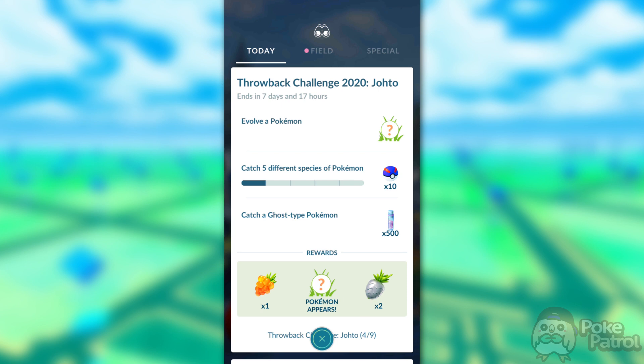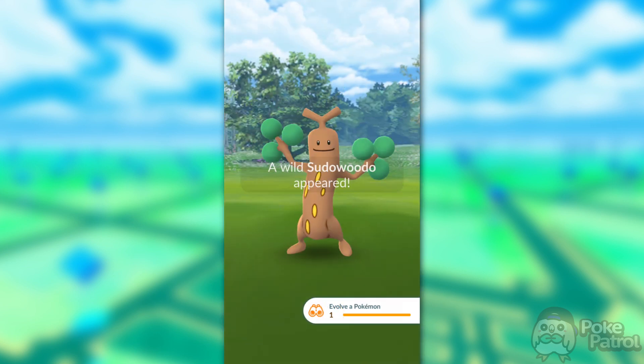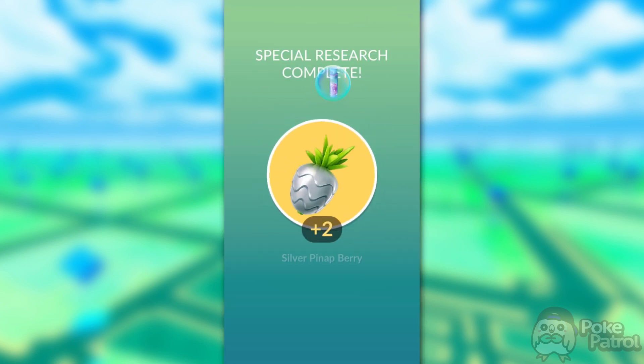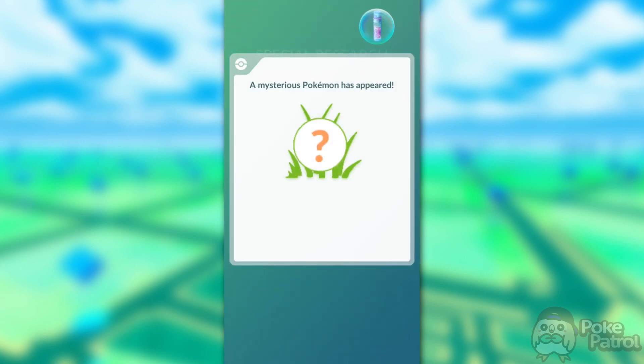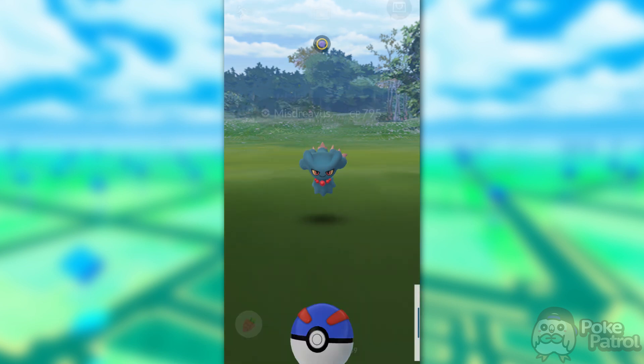For catching five different species of Pokemon, it's literally just catching five different species. For catching a Ghost-type Pokemon, there are plenty of Misdreavus spawning, so you shouldn't have too many problems. Once you finish these tasks, you'll be rewarded with 10 Great Balls, 500 Stardust, and an encounter with a Sudowoodo, which can be shiny. The final rewards for this step are one Golden Raspberry, two Silver Pineaps, and a Misdreavus encounter — and yes, Misdreavus can be shiny.